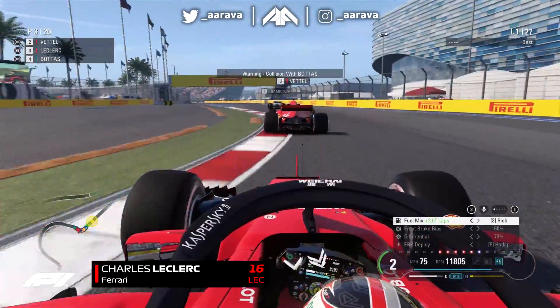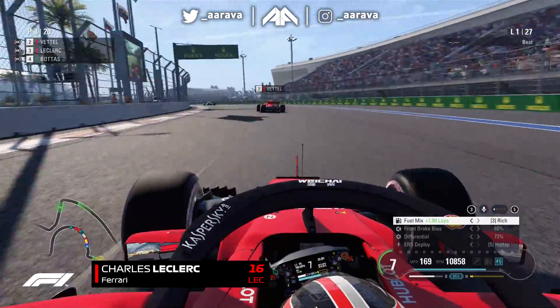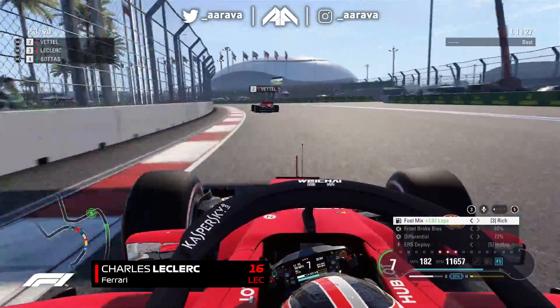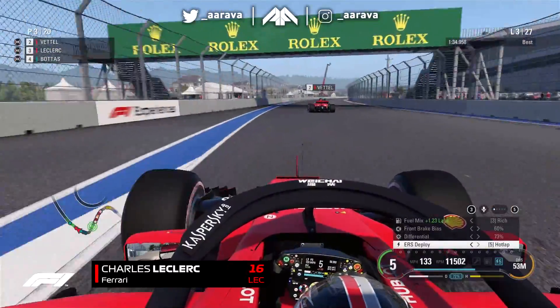Bottas tries to get back at me. And so instead, we're having to just settle down for P3. Vettel up into P2, squeezing me out there with a tiny bit of contact into the apex. And so we're in P3, Vettel P2. And both us Ferrari cars are going to have to try and chase after Hamilton.